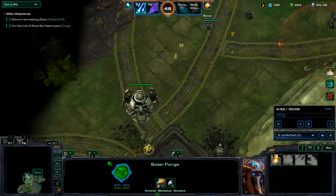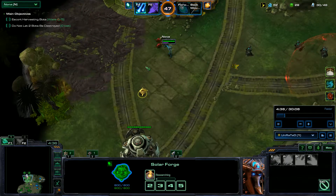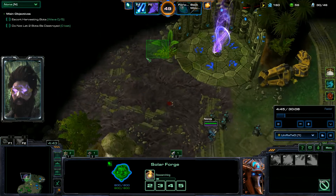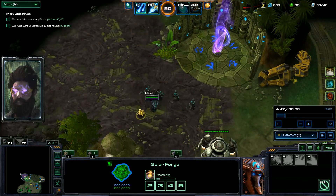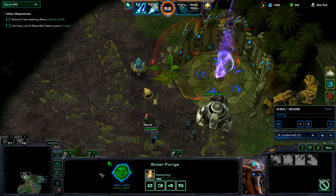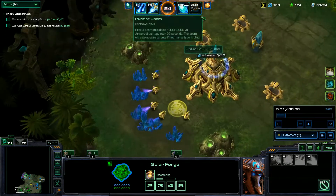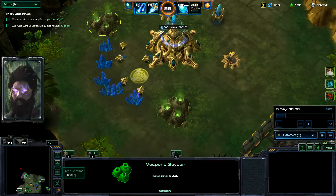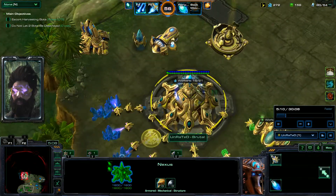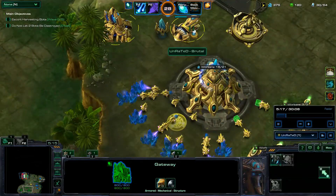Things are going pretty smoothly right at the start. I'm going to throw down a pylon somewhere in here, and build a little mini wall so if any units come they'll have to run around these buildings first. Both of the rocks are cleared out of our expansion for the gas. I should be constant on probe production but I'm a little slow still.